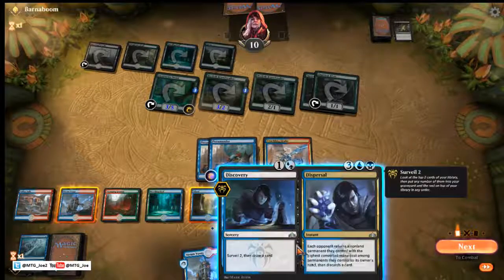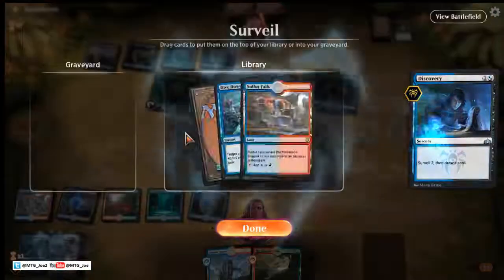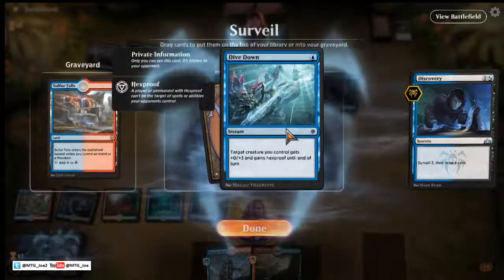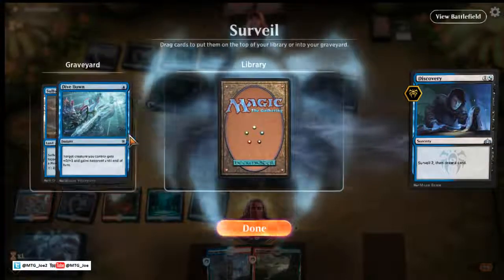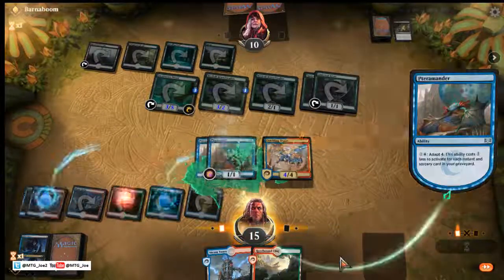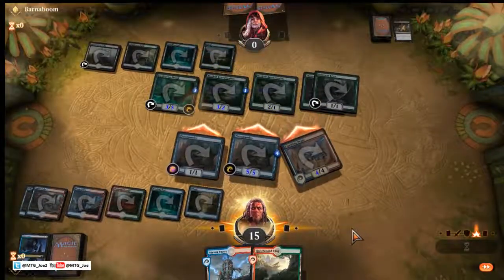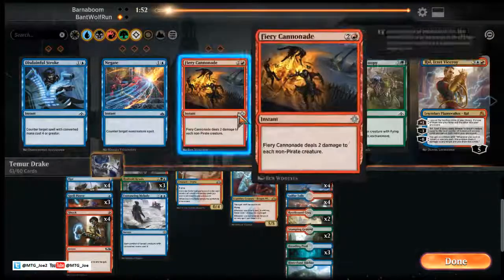Here, as long as we put something else into the graveyard, it's free. I still think we do that — there's tons of lands. By doing that, we have lethal and we can take them out. Probably didn't even need to do the Discovery there. This looks like some sort of Sultai build — Entrancing Melody is good here, and Fiery Cannonade.